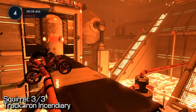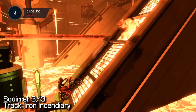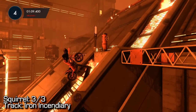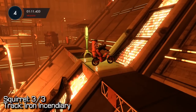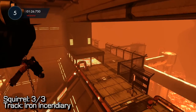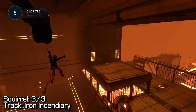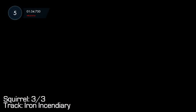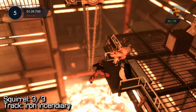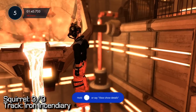The last squirrel is on Iron Incendiary, about halfway through the map. You'll come to an area where you have to progress up these metal grates and end up halfway up. From there, take your fastest speed up the hill, bail at the very top, and grab onto this chain — you can grab the very top or very bottom, it's completely up to you. That'll trigger a cinematic, and the squirrel should unlock right at the beginning of it. There it is — 32 out of 32 — and my achievement unlocking.